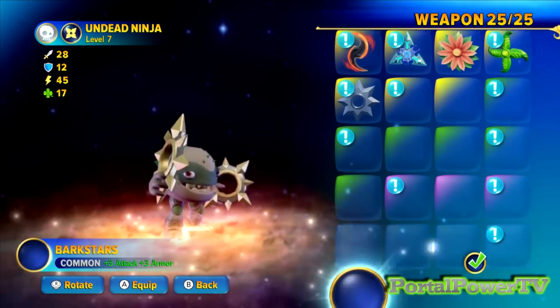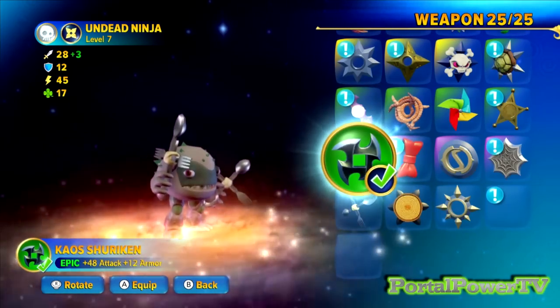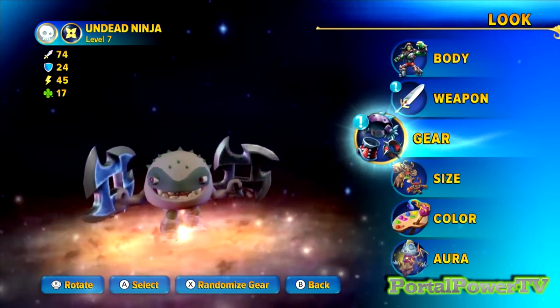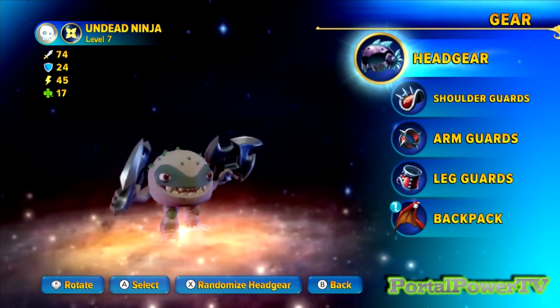On the weapon, I thought the coolest weapon for him would be one of these chaos shurikens. For gear, I don't want any head gear because that would show, but shoulder guards will not show up on ninjas.